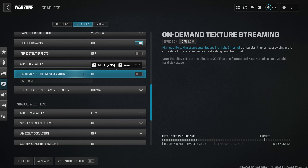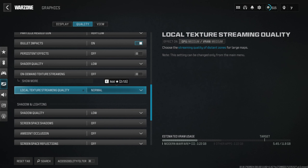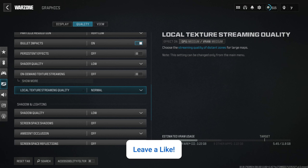Local Texture Streaming Quality is set to Normal — this changes the quality of the distant map, as it says: 'choose the streaming quality of distant zones for larger maps.' This might affect performance on something like Urzikstan, but I haven't noticed a difference.